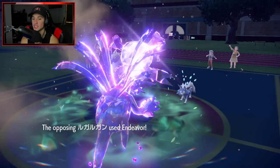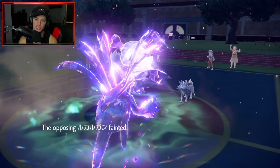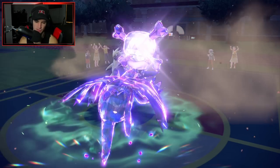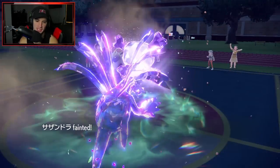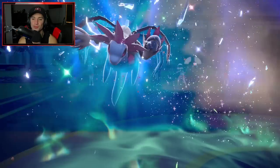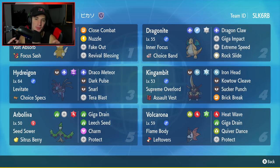But yeah — I love this team. This was a great set of battles. End of War comes out and brings Gambit down, and it's GG. 2-1 for today's video — solid battles all around. This team right here I had so much fun using on the rank ladder. Tons of fun and really strong at the same time. You've got Palmat with the Fake Out and Revival Blessing, the Double Dragon with Dragonite and Hydragion getting big attacks going, then King Gambit, Arboliva, and Volcarona all doing their own thing in their own way.